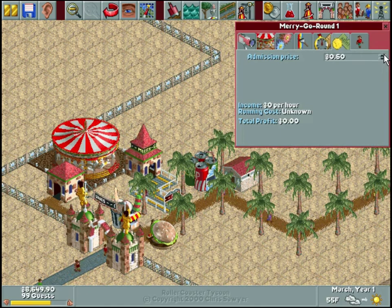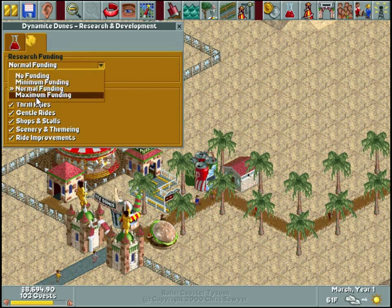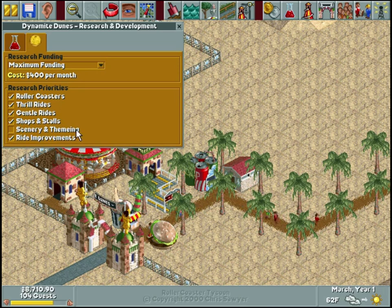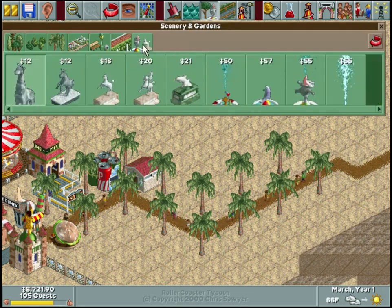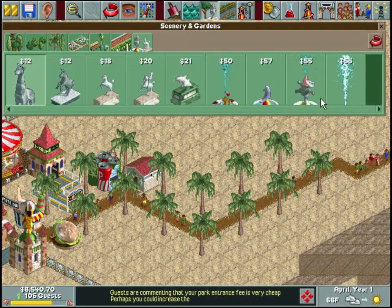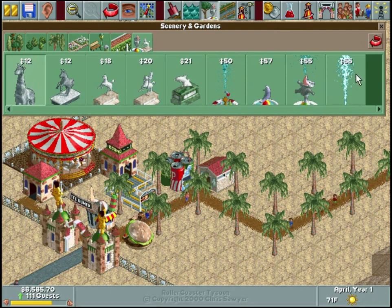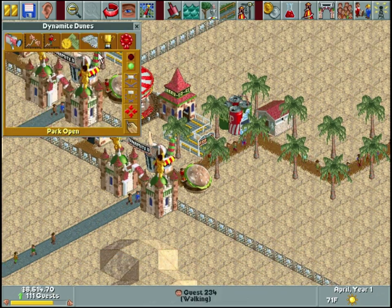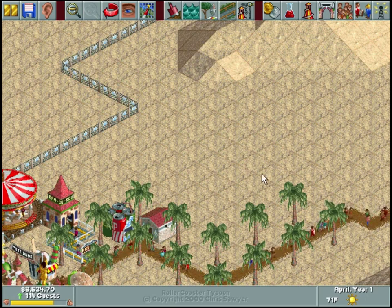One thing I forgot to do right as we start - I need to up my funding for research, so we'll set that to maximum. I'm going to uncheck scenery and theming. If I put money into unlocking scenery and theming upgrades, I can get things like pyramids and pharaoh statues - desert-esque scenery to put around the park. Scenery also makes rides slightly more exciting, which I'll have to test sometime.